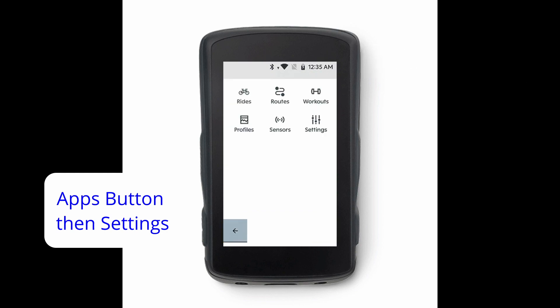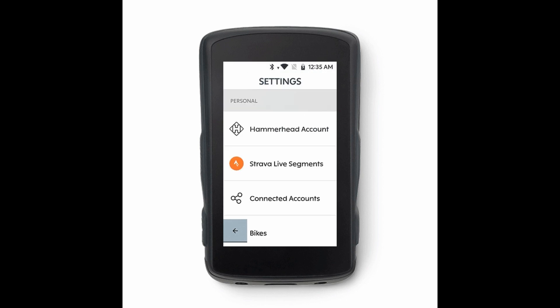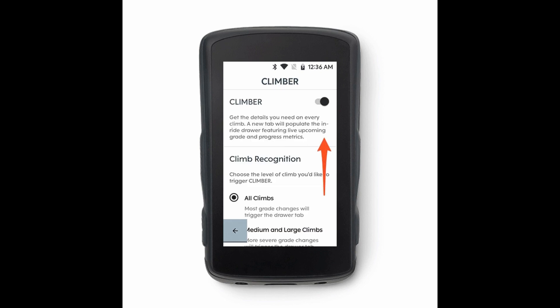To set up the Climber feature, go to the Settings tab, then Settings, and scroll down to the Climber feature. Activate it there, and you can set up different levels — medium climbs, large climbs, or all climbs.